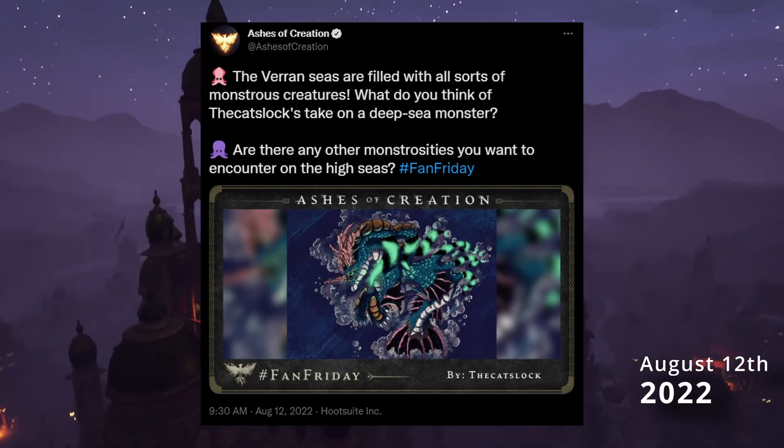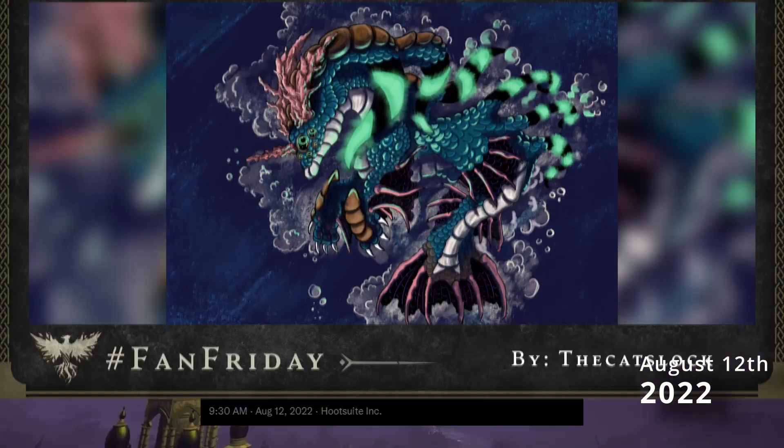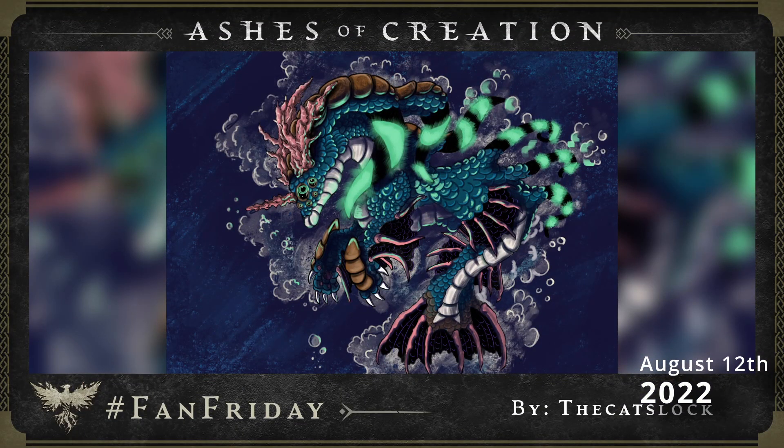And now Fan Art Friday, which we always love to see. This horrifying deep sea creature was drawn by the Cat's Lock — nice name and nice art! I think a deadly swarm of tiny fish would be quite frightening as well. Hopefully they would attack someone else's boat and not mine — I hate the ocean.